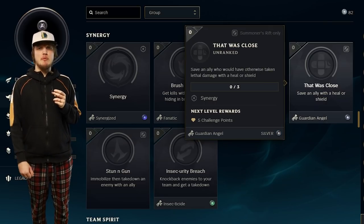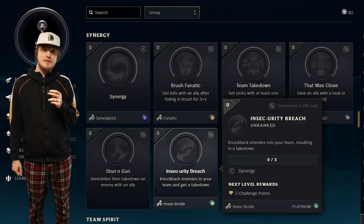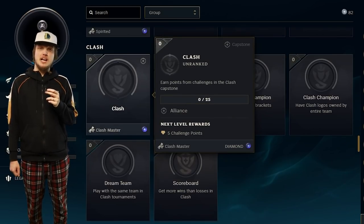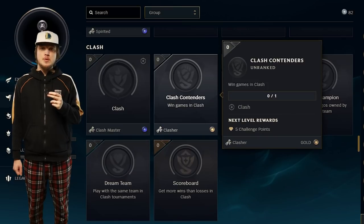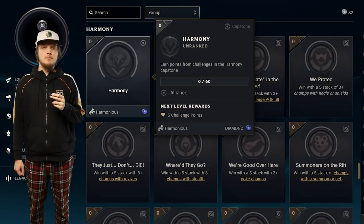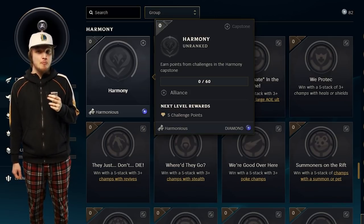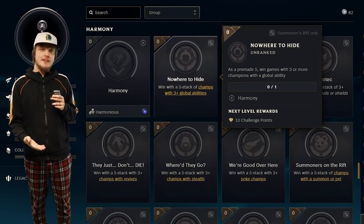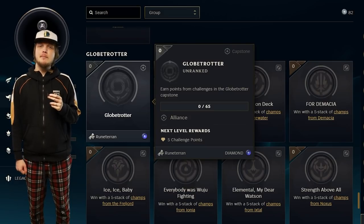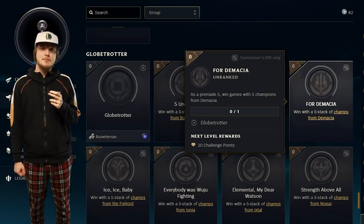Guardian Angel comes from saving someone who would have died with a heal or a shield. Insecticid comes from knocking enemies into your team and getting kills. Spirited comes from the team spirit challenges. Clashmaster comes from the clash challenges — to get Clasher, you have to win clash. InSync comes from the synchronicity challenges. Harmonious comes from the harmony challenges — these will be fun to do because you have to stack your team with champions that are similar, for example getting five champions with global ults or five champions who can summon pets. Runeterran comes from the globetrotter challenges, where you also have to stack your team but with champions from the same region.